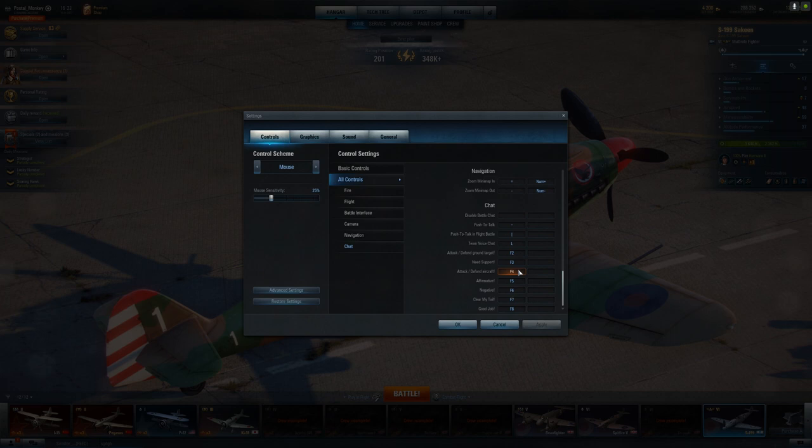Those are the main three I use. F5 and F6 - I can't tell you the last time I used F6. If it's negative I just ignore it. I'll sometimes hit F5 just to communicate with another human if they want to go to a sector or say something in chat. F8 I use quite a bit more recently because I want to encourage my team when they do a good thing - give them a good job. If they save my bacon I'll hit F8, or if I have time I'll type 'thank you.'